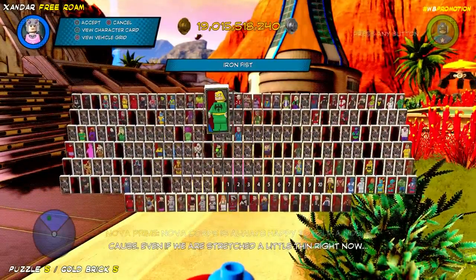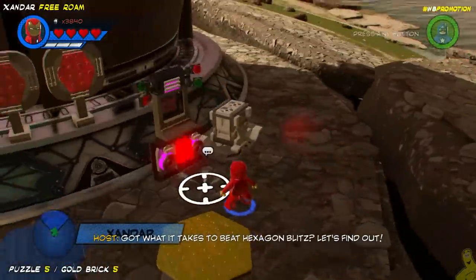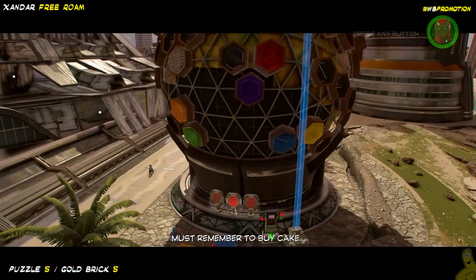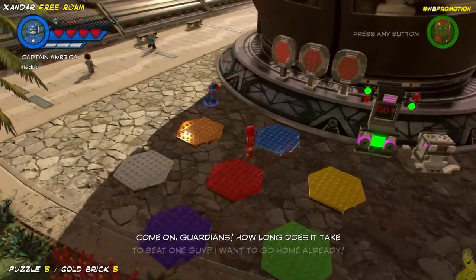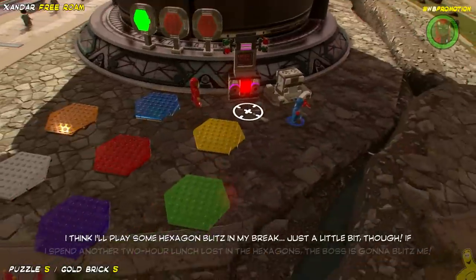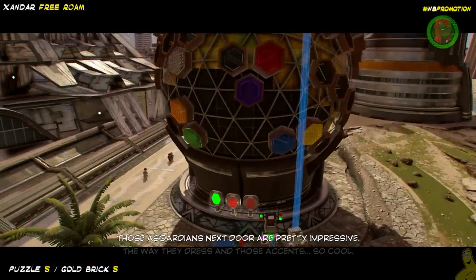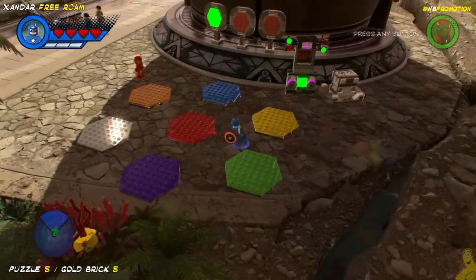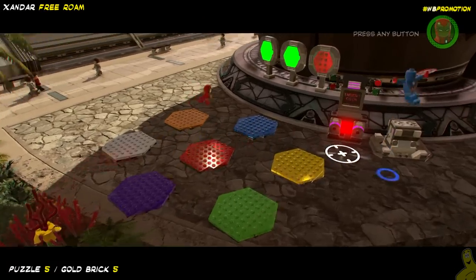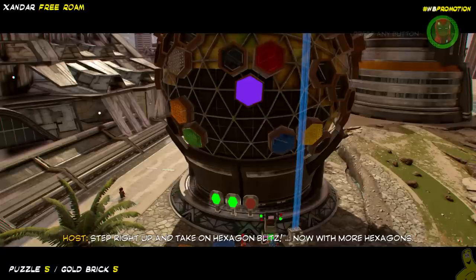We've got Nebula all tucked away — we're going to save the Gwenpool mission for the live stream. We fly right over Nova Prime and it's time to get some Hexagon Blitz on. We've heard a bit about this throughout the game's play. It's really just a matter of memory — kind of a combination of Dance Dance Revolution and Simon Says. Iron Man almost messes things up on the blue plate. I did make a mistake — the yellow looks like the clear, so that threw me for a loop. The clear lights up with a yellowy-orange color.